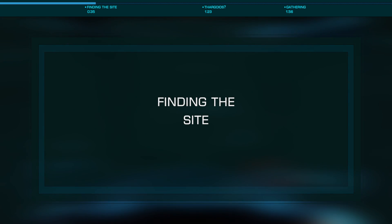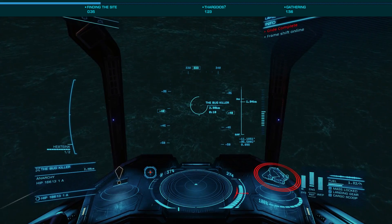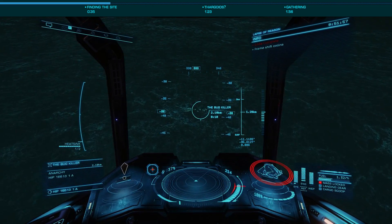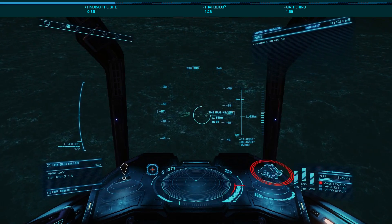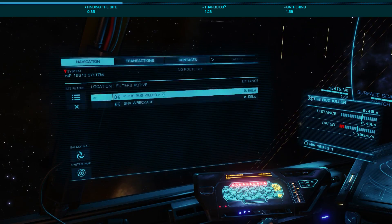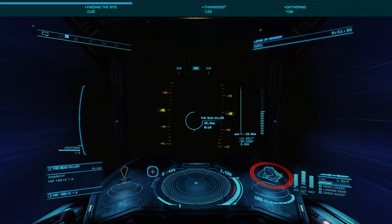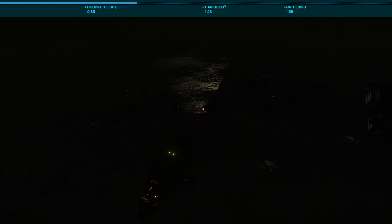Once you arrive in system, target body 1A as the site will only show once you've probed the planet. As you approach, use your detailed surface scanner to probe the planet, revealing two points of interest: Bug Killer and crashed SRV. Once you see the POIs, head down to the Bug Killer site where you'll find three comms control beacons, three cargo racks, and a ship's data core.